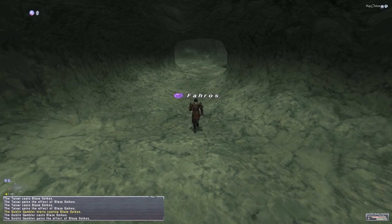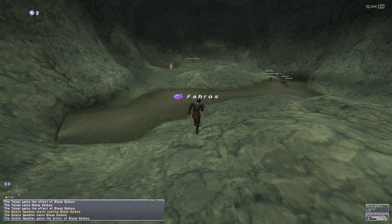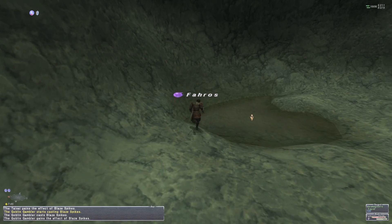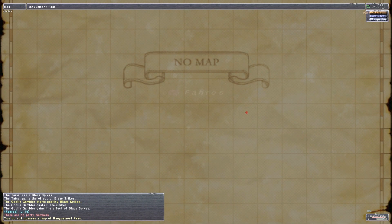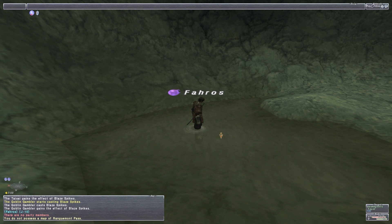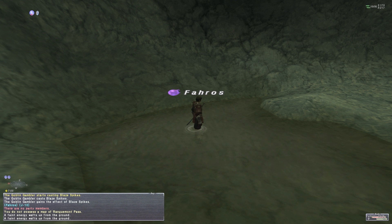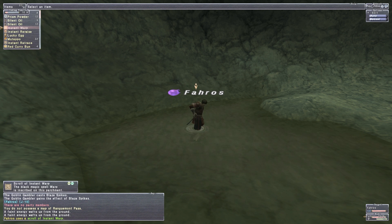Just trying to save you guys time since I know you want to get to Adoulin as fast as possible. I've already done this so I don't have to actually talk to the fount again — I already have the telepoint unlocked, meaning I can now teleport to here from Jeuno and back. The geomagnetic fount is at J10 in Ranguemont Pass. We kept going south and east all the way through — took about a minute. You'll talk to it, it'll say your Geomagnetron is attuned, then pop a Scroll of Instant Warp and head back to Lower Jeuno.